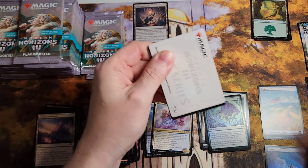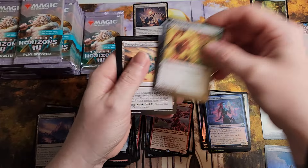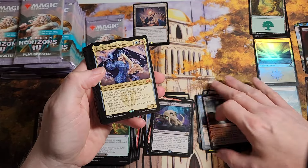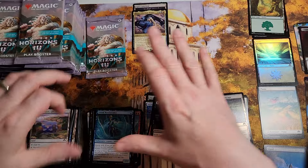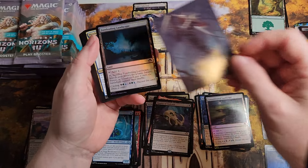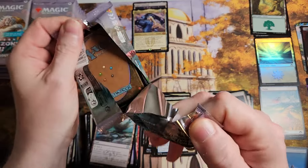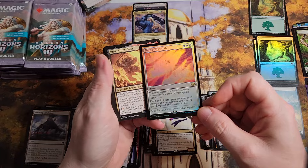This has become an issue with several sets. Last set we opened — Thunder Junction — it performed well, we had some decent openings, but one of the things that was missing from Thunder Junction across almost all the box openings was Mana Drains. I got like one out of 18 boxes, and then literally in the last box I had like five. Really weird how that works. There's a good pack right there.